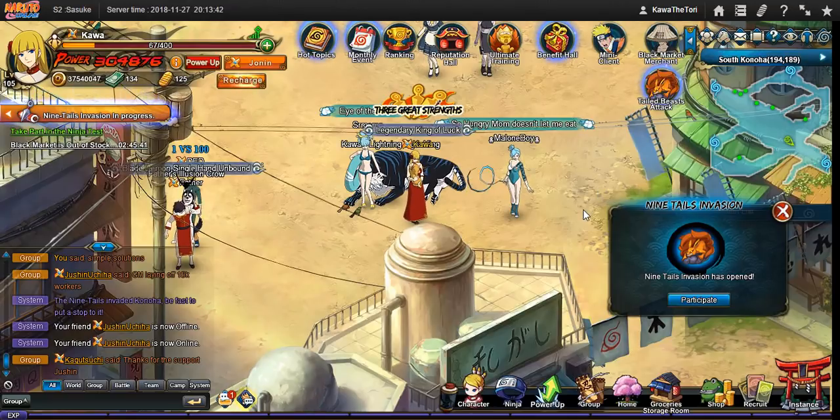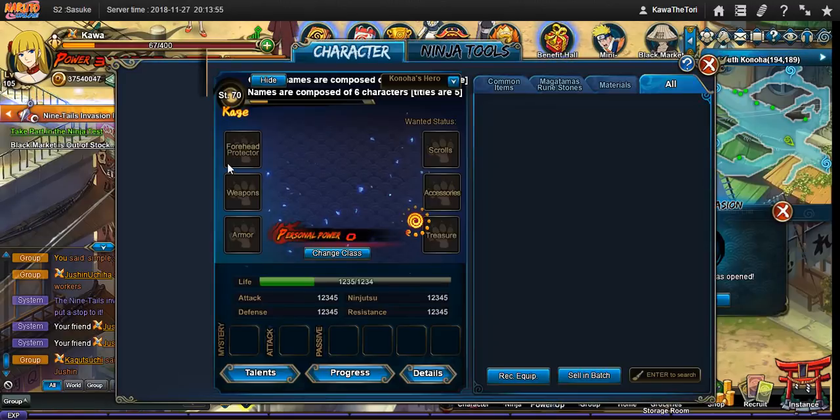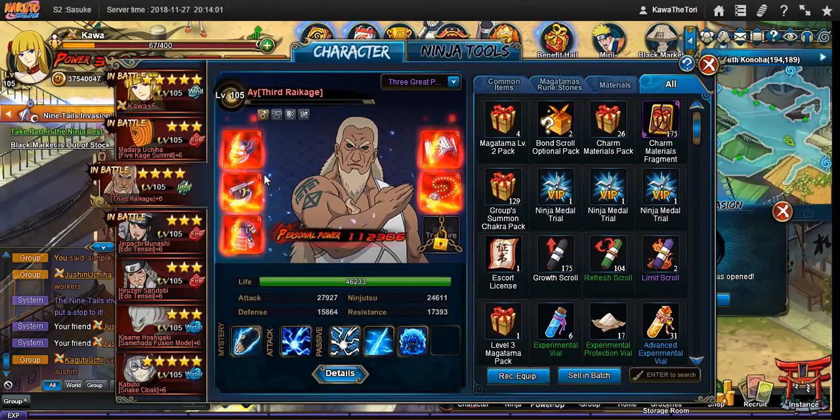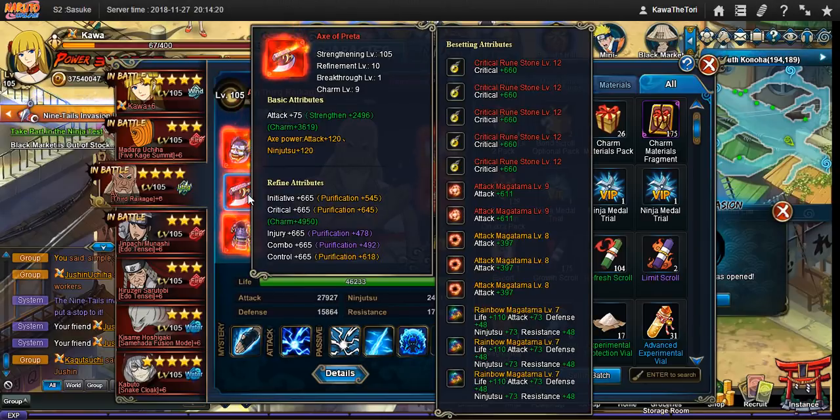The other thing I hear people say is: Kawa, a lot of people in the high powers have level 10 refines. Well, yes, that is very true — I am one of them, as you can clearly see. But the reason we have these refines is because back in the day, this was the best power option, so we were kind of forced to level these if we wanted to be strong. And then as more power options came out, we refined the process further and decided it's easier to gather quick power than slowly gather the advanced refines.